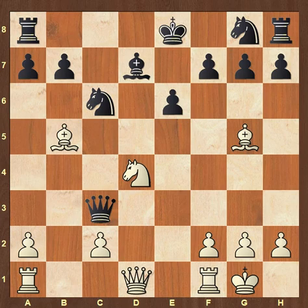However, thankfully for us, Ullmann took on c3, and I get the feeling he did this pretty quickly — apparently after the next move Ullmann thought for an hour and 50 minutes, and must have been kicking himself. But that does make me think Ullmann had perhaps even prepared this with black. Tal played this incredible move: Nf5.